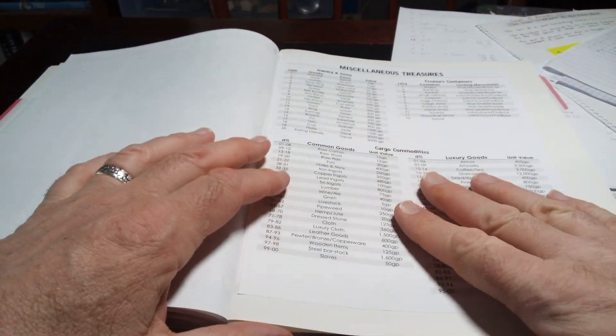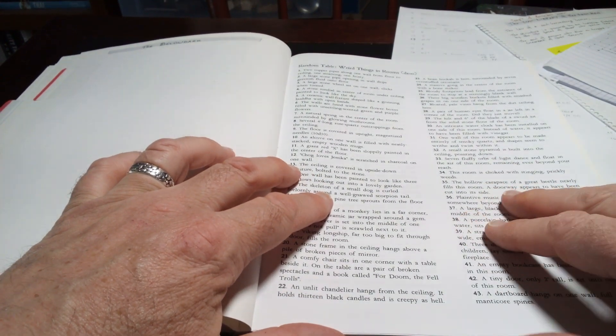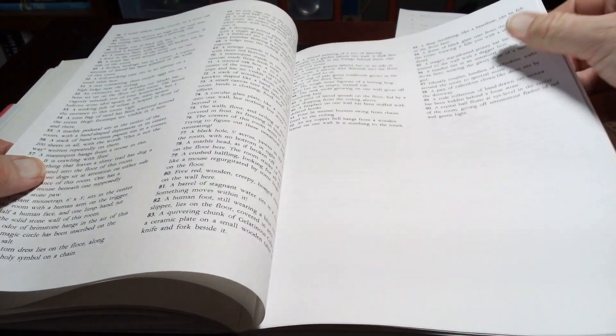We have here Miscellaneous Treasures — I found this online, tucked that in there. And a Random Table: a D100 Table of Weird Things You Can Find in Rooms. This is great. So those are the resources that I'm using to create this dungeon.